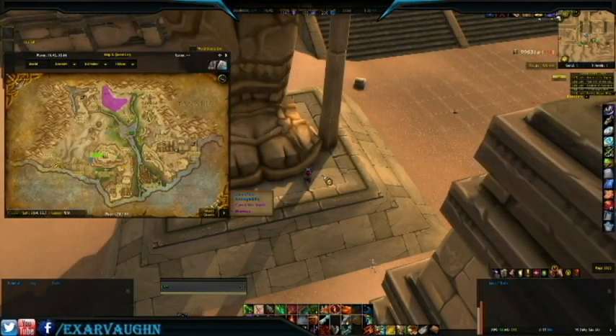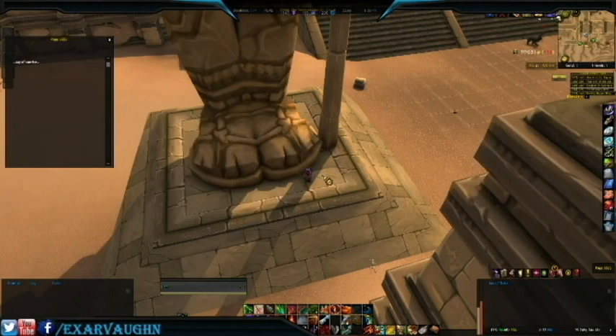For our eighth page in this search, we return to Uldum and head over to the statues near the Halls of Origination. Clicking on this page, number 5555, tells us: Ray of Sunrise.